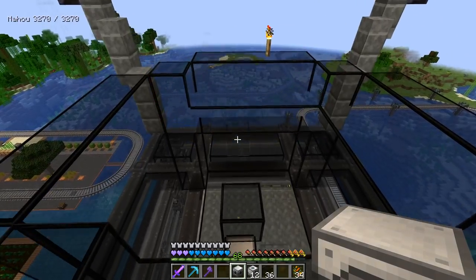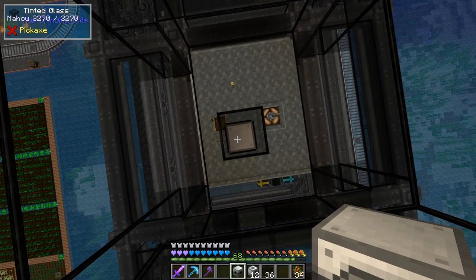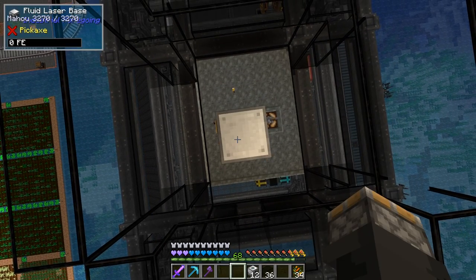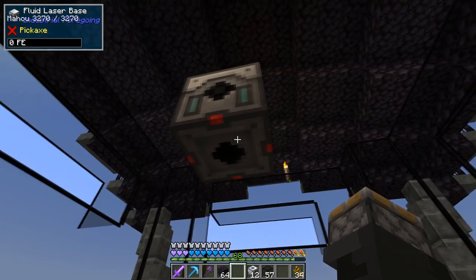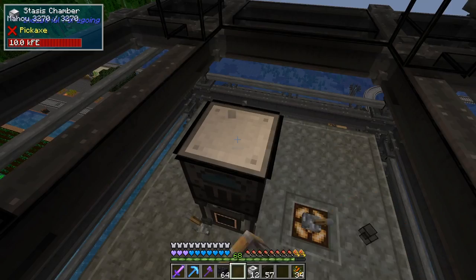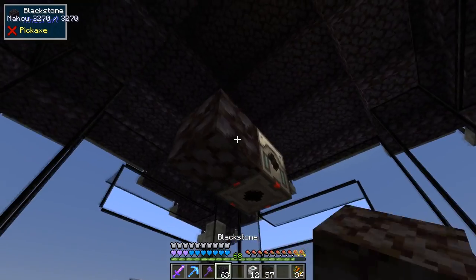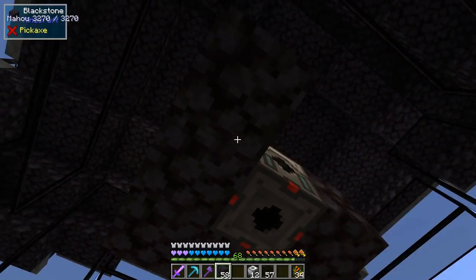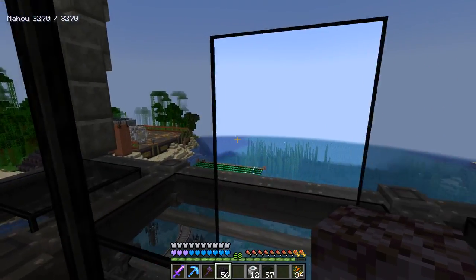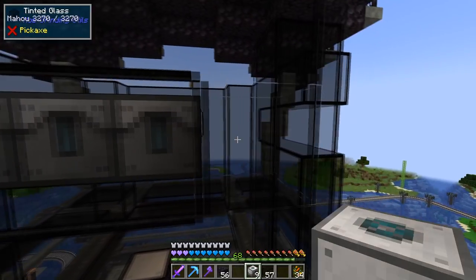We can work in here. Now the wither is three blocks tall, so in the center above the stasis chamber, we're going to put down the fluid laser base. You want to make sure your laser base is placed so that the red is facing towards the bottom where the wither is going to be, and the circles are facing towards the outside. Put some blocks around the base.